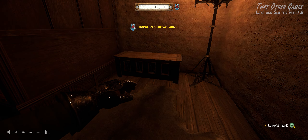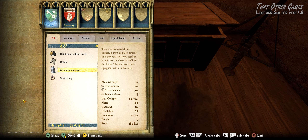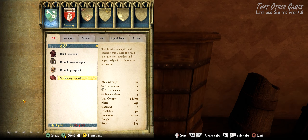Once inside, unlock this chest to get some useful items, including this cuirass worth a bit of money. Next, unlock this drawer to get, among other things, Sir Radzig's Hood — a great looking unique item.